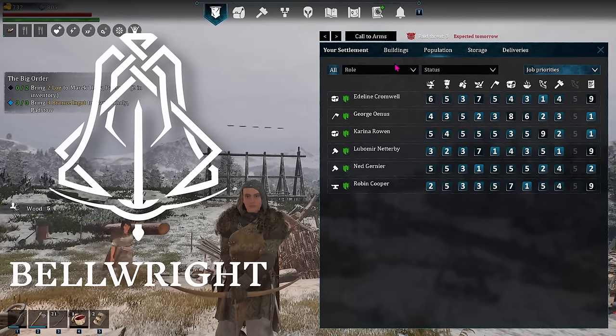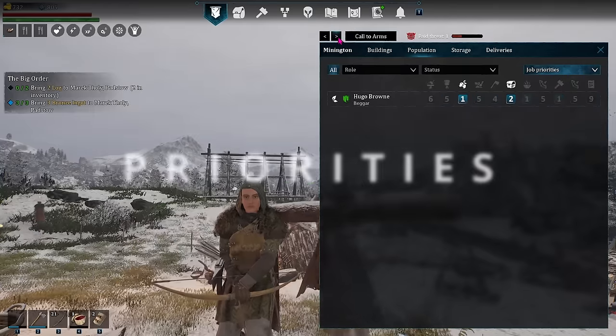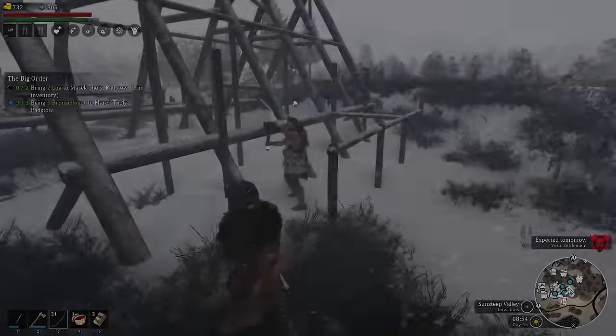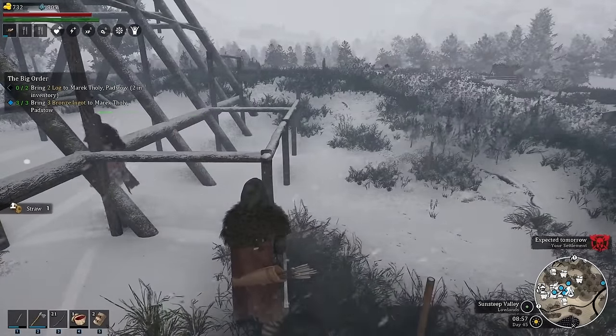Bellwright has a pretty extensive priority system for workers in your settlement in order to get things done, but does it seem like workers aren't always doing what you want them to? Let's look at priorities and how to keep workers working and get them to do what you want them to do.